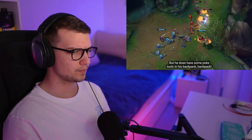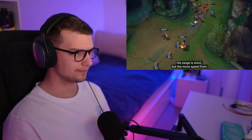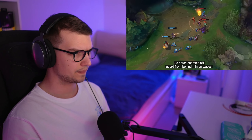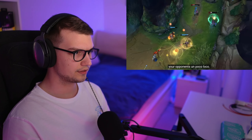Play safe and bide his time for team fights, but he does have some poke tools in his backpack. His range is short, but the move speed from Warm Hugs can keep you safe when you run up. Ultra Mega Fire Kick will bounce on hits, so catch enemies off guard from behind the minion wave and you'll drive your opponents away.